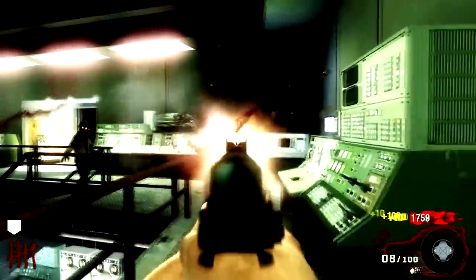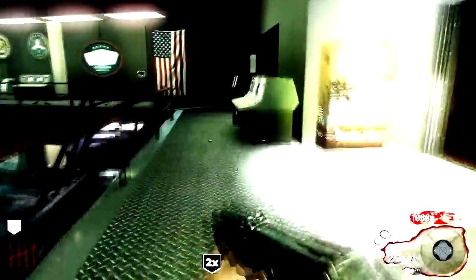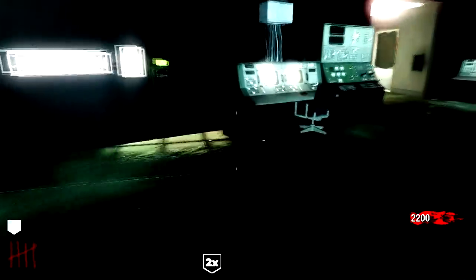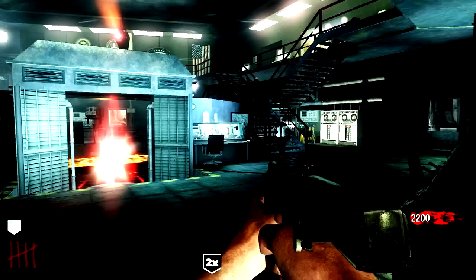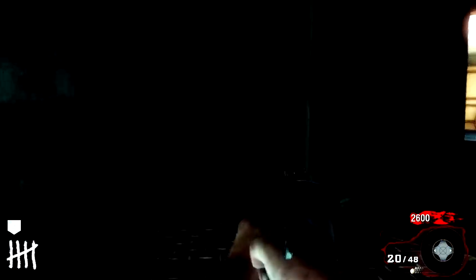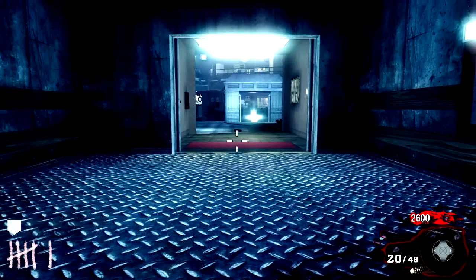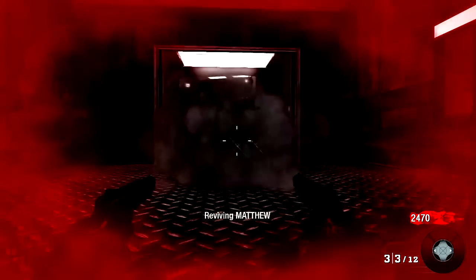Alright, I think we're good. We're gonna go down here to the elevator and get ready for him. Hopefully he'll show up this round. We'll get these guys and then fall back in here. Alright, there's the alarm. Cook the grenade to kill yourself as soon as you hear the alarm. You'll drop in last standing and you'll have upgraded pistols that shoot grenades. Just light him up. Easy enough.